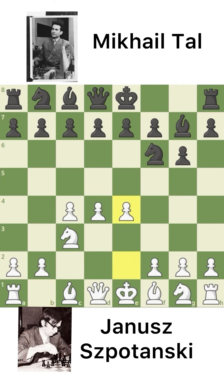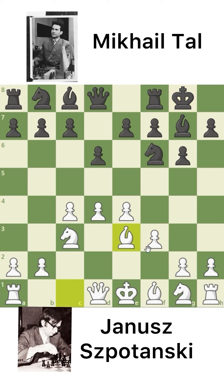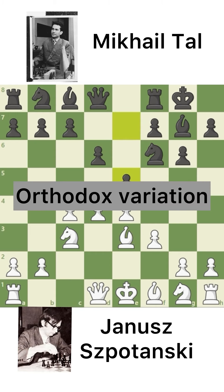Bishop to G7 and E4. D6, preparing E5. F3, protecting the E4 pawn, and castling by Black. Bishop to E3, protecting the D4 pawn, and now C5 — the Orthodox variation.